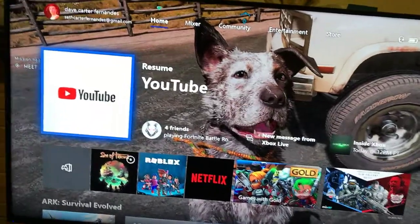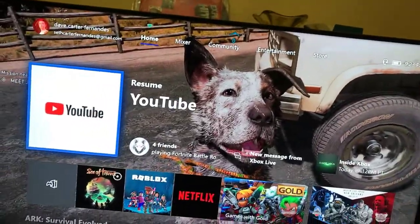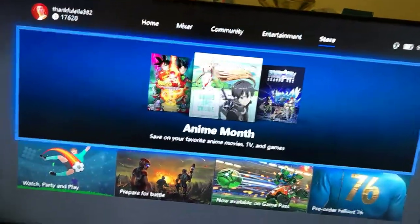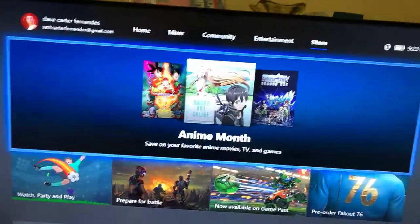So you know how I'm on the home page here — click the RB button one, two, three, four times. You'll see we are now in the store.